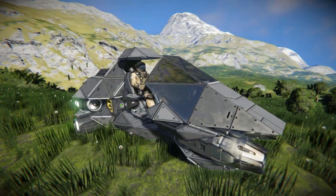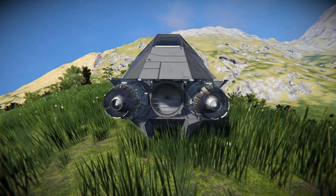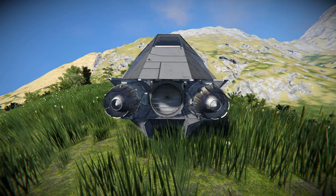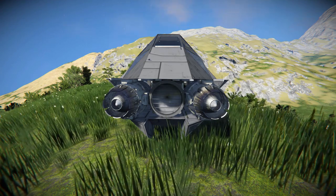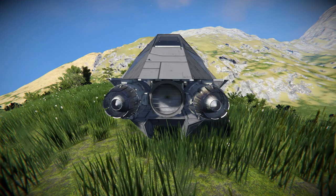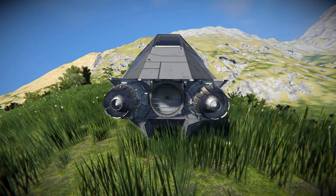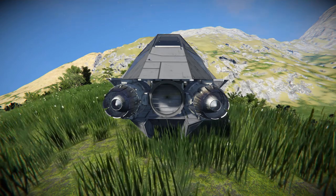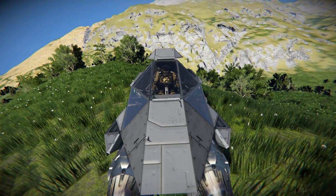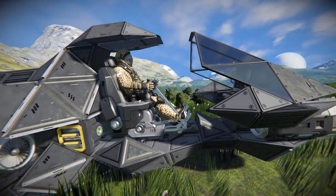Giving this thing a thumbs up, moving all the way around to the very front. Front and center, we've got a spotlight to light up the darkness to make sure we're not going to bump into anything at night. On the left and right hand side, we've got some atmospheric thrusters to help slow us down — and atmospheric thrusters are the only form of thrust on this ship, so we are only good for places with an atmosphere. Surrounding all of that, we've got lovely standard steel grey blocks around the main body, and just above that, some windows to make sure no bugs splatter onto your helmet while driving at great speeds.